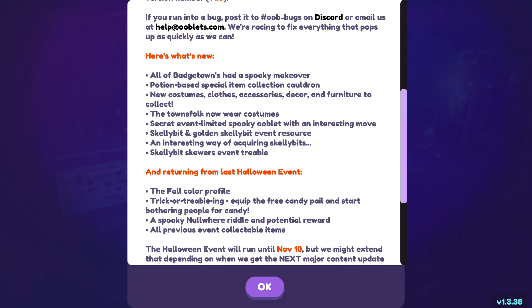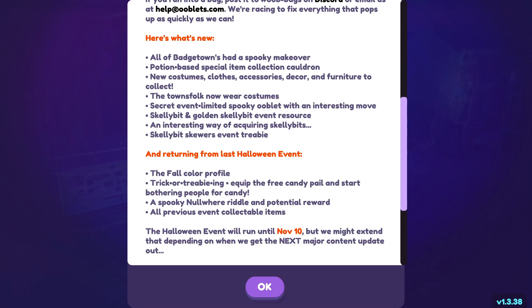There is a secret event — a limited spooky Ooblet with an interesting move, awesome! There's a skelly bit and golden skelly bit event in Roose Woods — I don't even know what a skelly bit is. An interesting way of acquiring skelly bits, okay I guess that answers that. And skelly bit skewers event tree — potentially a new recipe, a new food item.